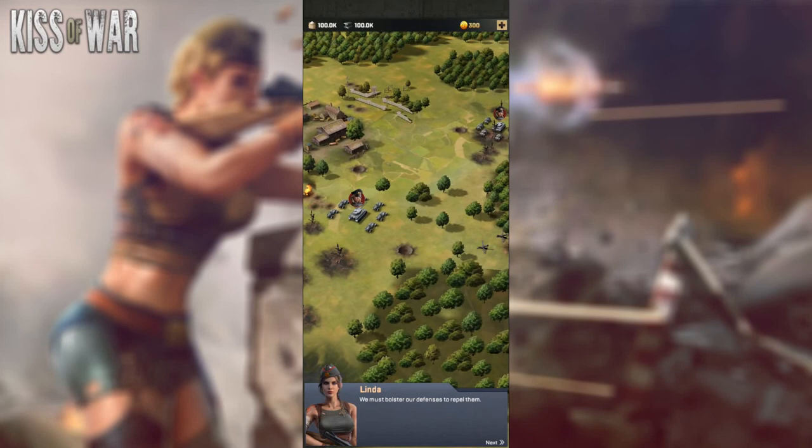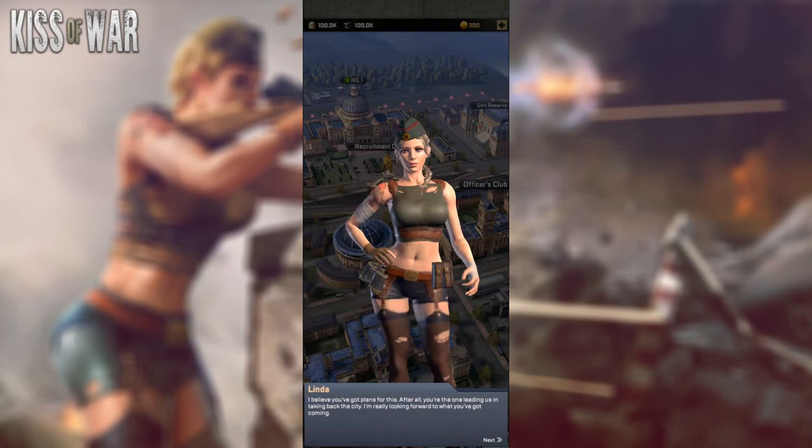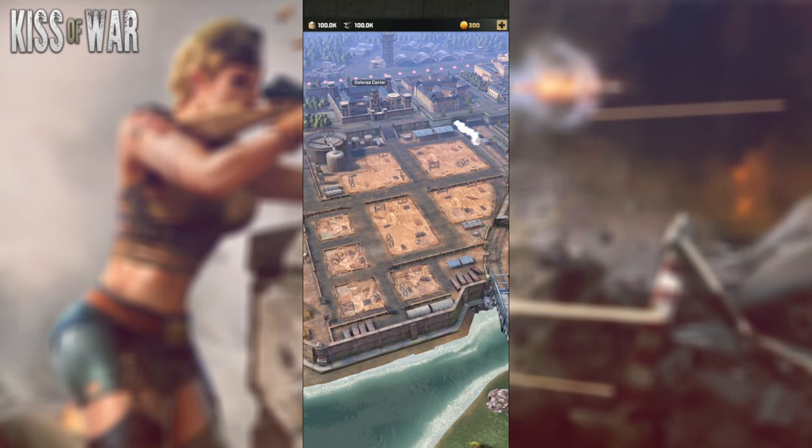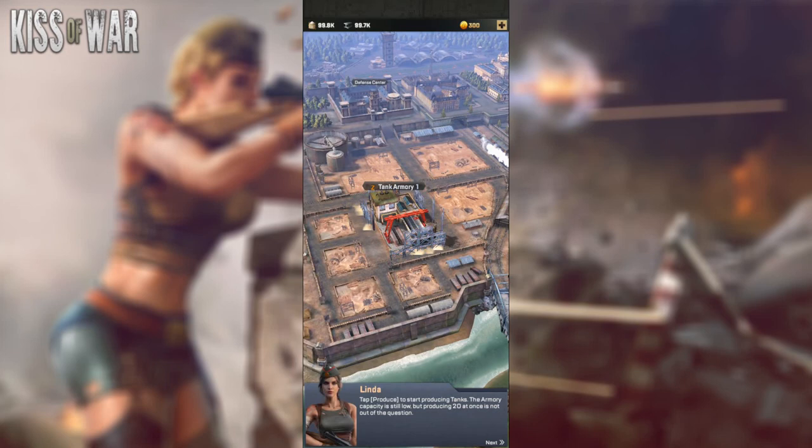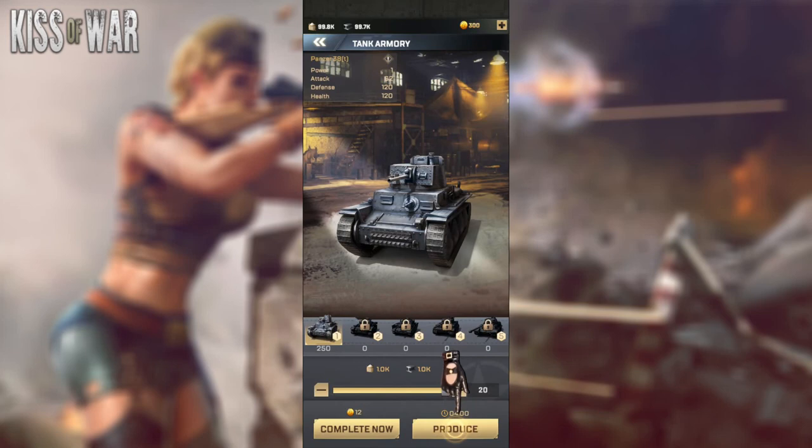Once you increase your trust level, your officers will give you boosts to your city or to your troops depending on where you place them. The invaders are the NPCs of the game — the bad guys. Your purpose is to build this base of operations, attack invaders to gain rewards, and play PvP freely with your guild and other players on the server. Linda requests us to build a tank armory, which is the building required to produce tanks in the game — one of the main troop types.